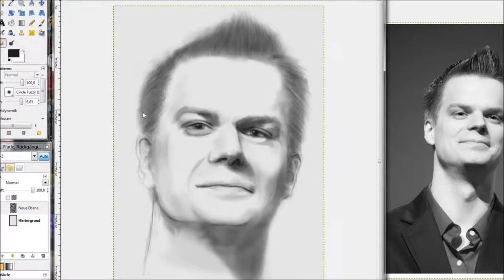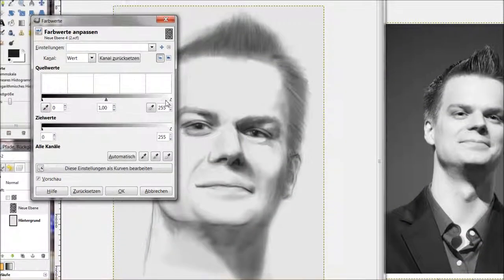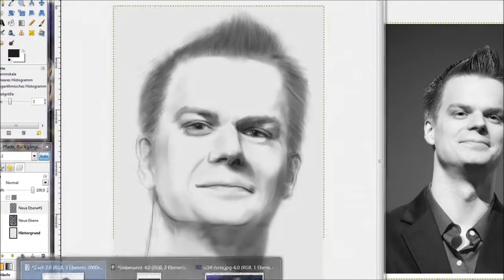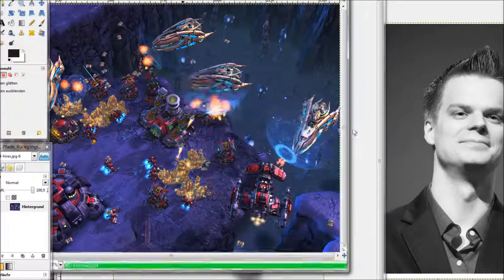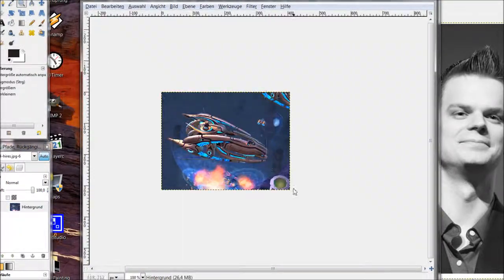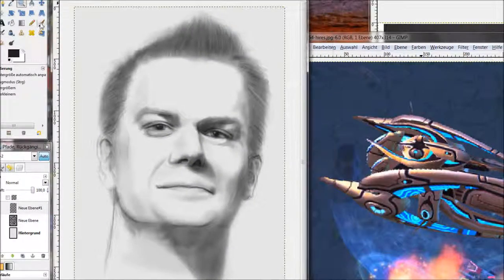Here you can see I flipped the image. This is again a trick to bring your mind to see mistakes and not to get used to the picture. When I flipped the image it looks hugely different, but I wasn't sure where to begin.